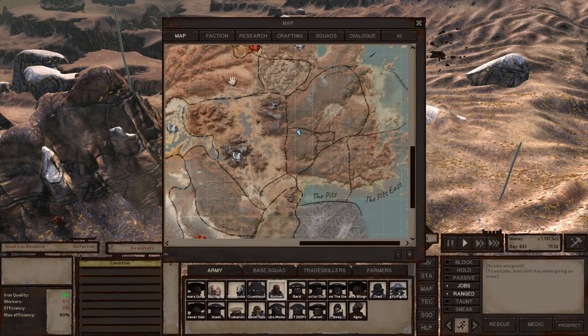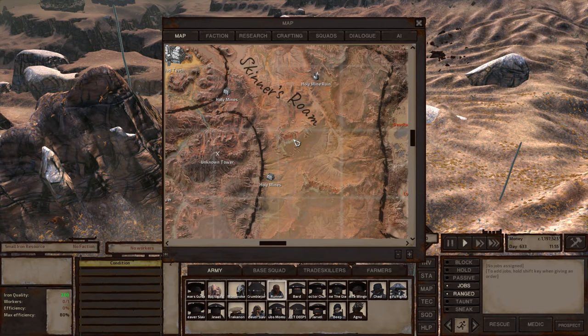I was working on Skinner's Roam — which is actually one zone I didn't address. I am building a base right there in that zone. It has iron and copper close enough to each other while still having decent fertility and water.